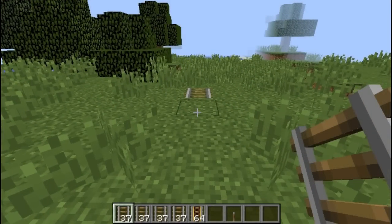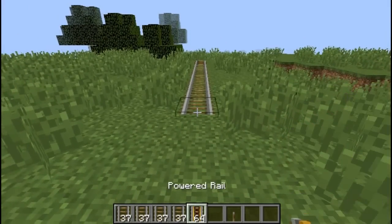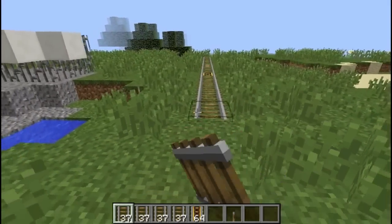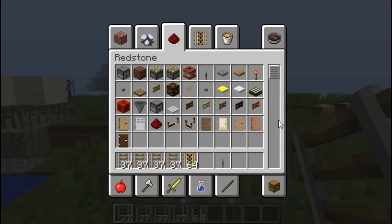If you want to stay up on powered rails without caring too much about the speed of the minecart, then just place 37 rails and then one powered rail — it's going to be enough to keep the minecart going. To make it easier, just make stacks of 37 rails and after it ends, place one powered rail.